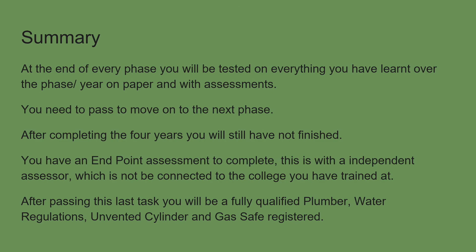Once you've completed phases one, two, and three, and completed every task, you can move on to phase four, which you must then complete. But this does not mean you are a fully qualified plumber yet. You have what's known as an endpoint assessment that must be completed after phase four — done by an independent assessor, similar to an ACS. It proves that you are competent and is not done by your tutor. Once you qualify, you will be a fully qualified plumber. You'll have your water regulations, your unvented certificate, and if you've done the gas safe, heat pump, or oil tech pathway, you'll have the relevant registration for that.